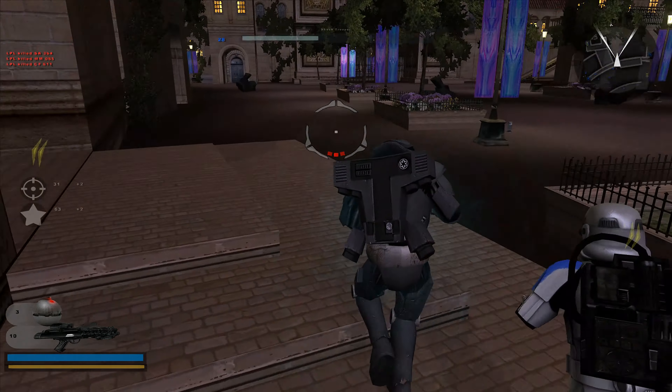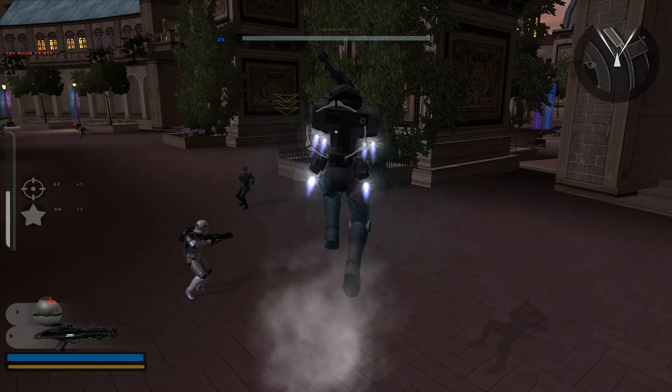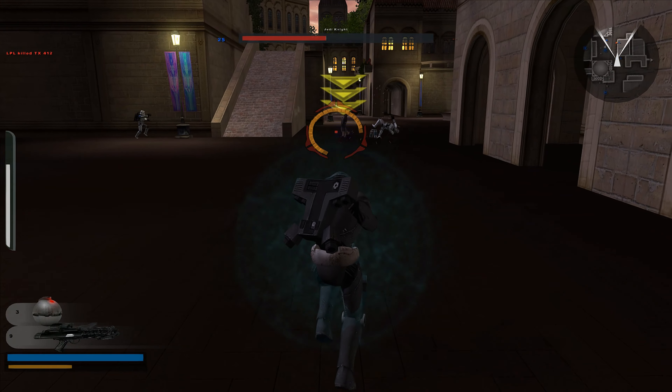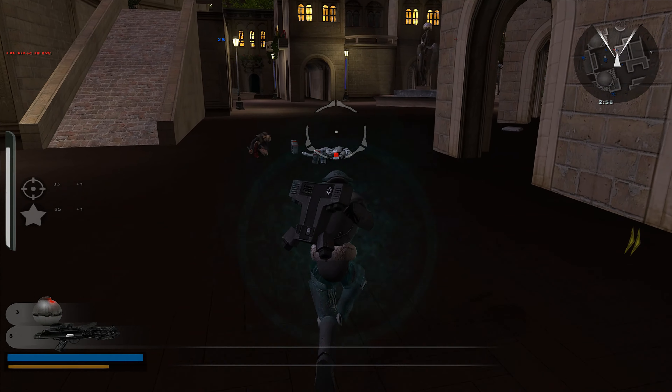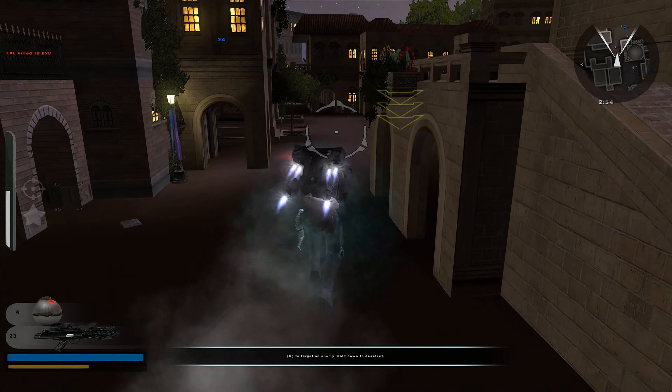They're trying to flank us. The Queen and her Royal Guard are trying to escape. Quickly, you must eliminate the Queen at all costs.